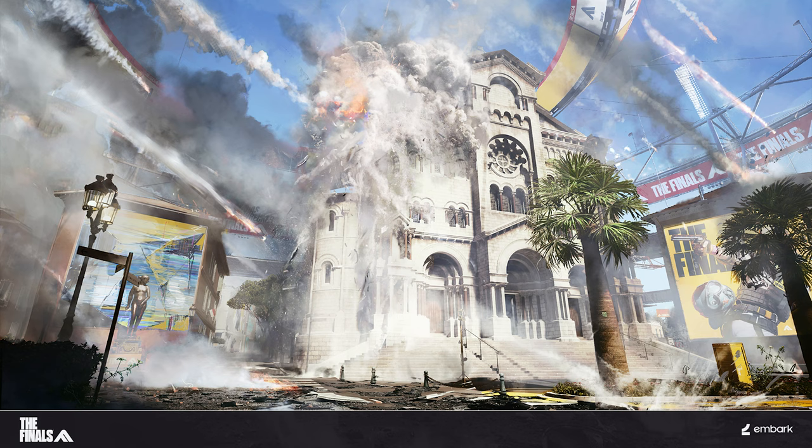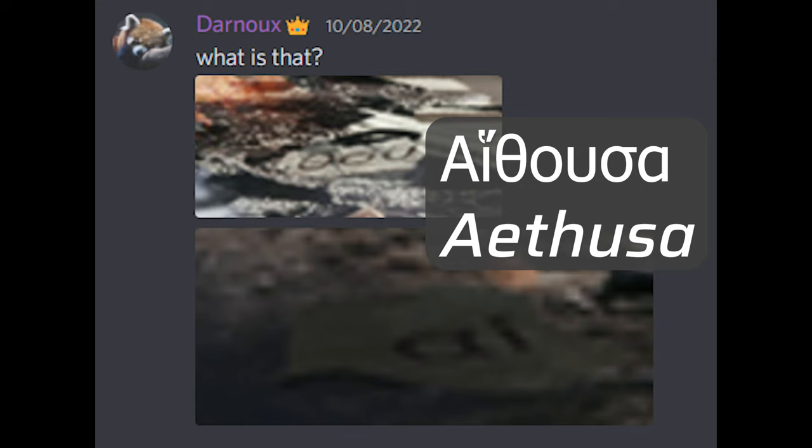Amongst the action in the image, Discord members noticed what looks like a Minecraft zombie on a palm tree — we're still not quite sure why that's there — a trident symbol where a Finals logo should actually appear on the surround of the map arena, and also Greek letters lying about on the ground which form the name Athusa. In Greek mythology, Athusa was a daughter of Poseidon and Alcyone, and also a lover of Apollo.